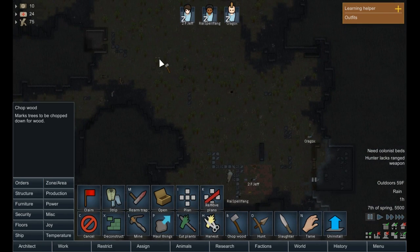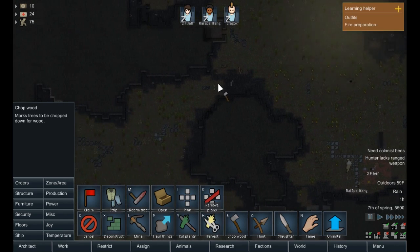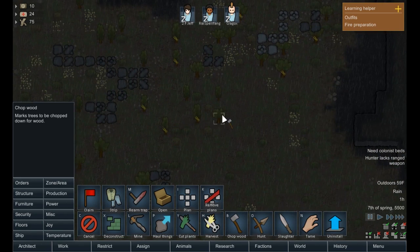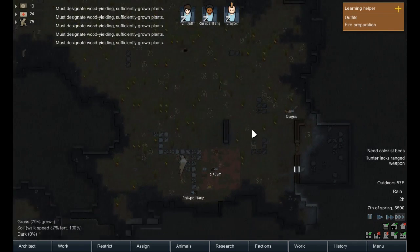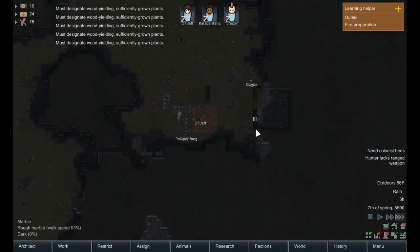We're going to chop the wood out of, honestly, like this whole area — not only that, but also out here. You'll see why I have that reasoning later on. They're not sufficiently growing. Basically, I want the wood over there to be cut so that when we have our kill box, there's no cover for enemies to hide behind.